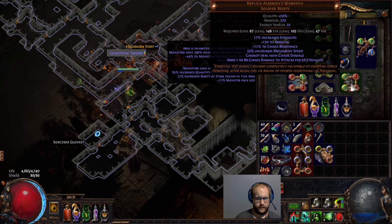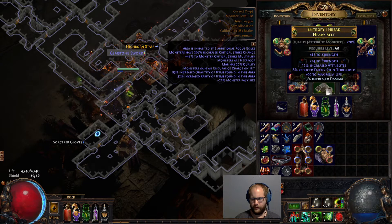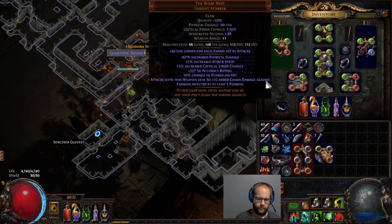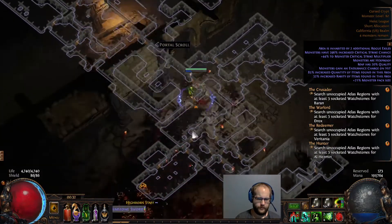Starkonja's is 1c or 2c. This with 17% strength was like 15c. I think because it's getting more popular the price has been going up, and replica things are just a little more rare. I think the belt was like 30c as well, but that's partly because I wanted something better than Cyclopean Coil. You can get a reasonable Cyclopean Coil for around 10-ish c. So for about 1 exalt, you can put this whole build together and just start doing stuff.